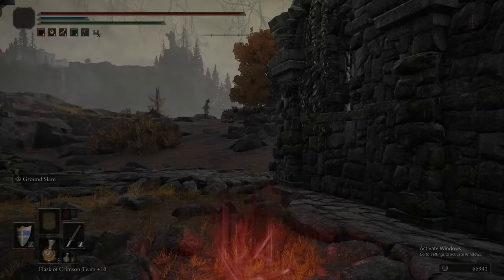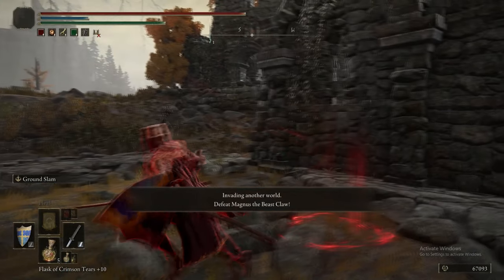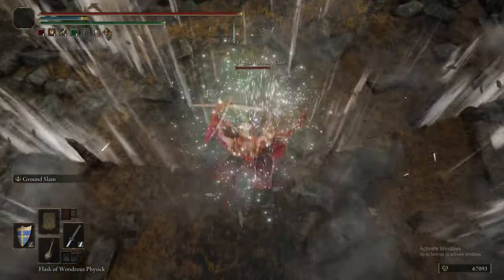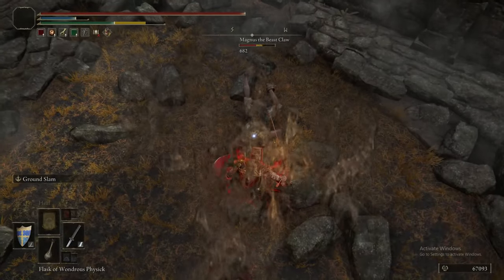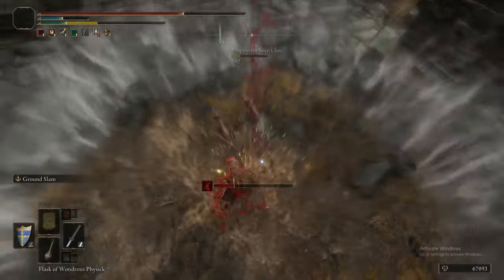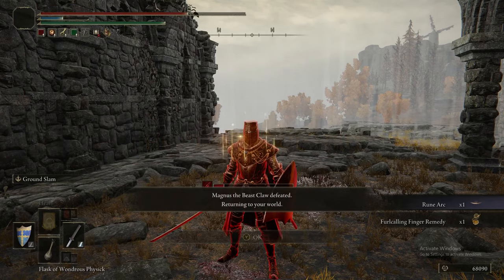We're doing the invasion at Writheblood Ruins — this NPC invader also has another Great Stars. You have to have activated Varré's quest first for this sign to show up. As with every other NPC this is just going to be ground slamming until it dies. Your reward is the second Great Stars — if the Great Stars is the best weapon in the game, then Great Stars 2 is the second best weapon in the game.